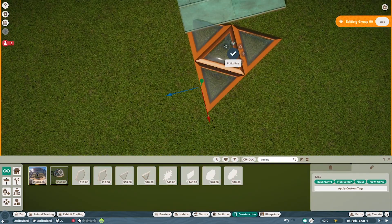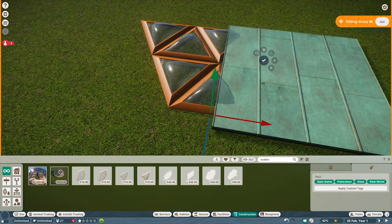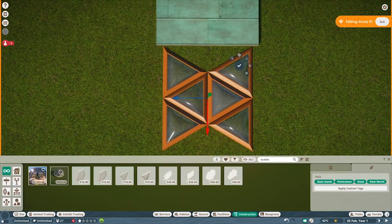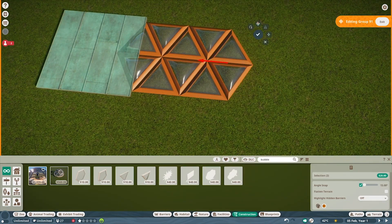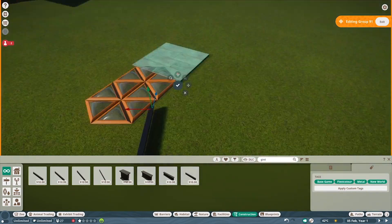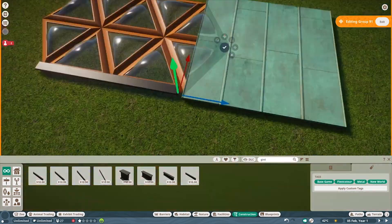My next idea was to make this into a giraffe house. I think I've actually got a giraffe in my inventory now because I put one in the game to see how tall it were, to see if it would fit. It turns out you could actually stack about five giraffes in this building head to toe, so it's way too big just to use it for a giraffe house.